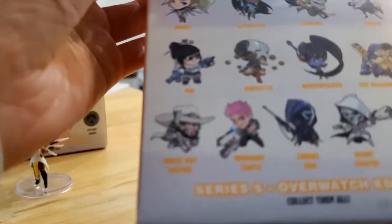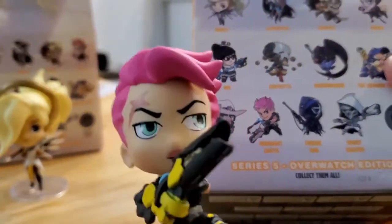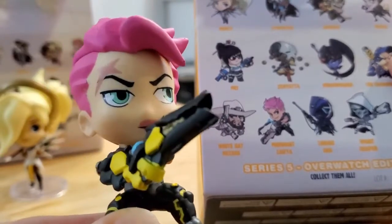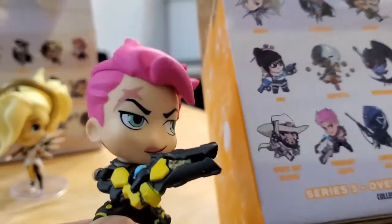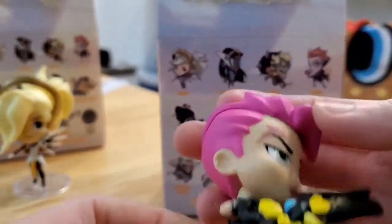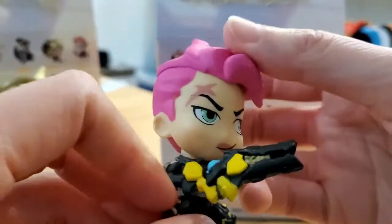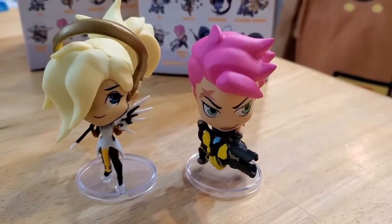She does not look like this in the picture at all. If you look closely at the picture and compare it to the figure, she has pink lips and her eyes are more anime. Her gun doesn't even look right — this doesn't look like it at all. But anyway, she has cool short pink hair, a little tattoo on her arm, and a gun. I always forget the base — there it is. And there we go.